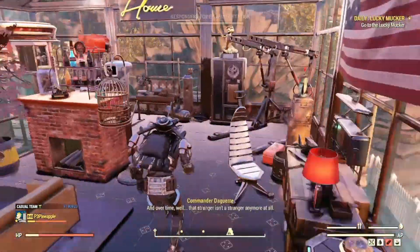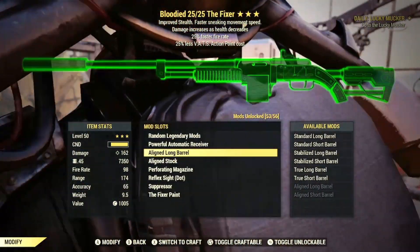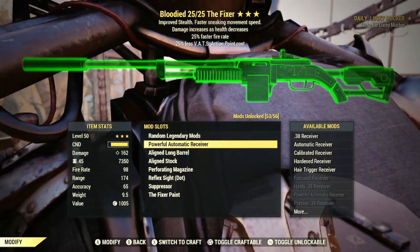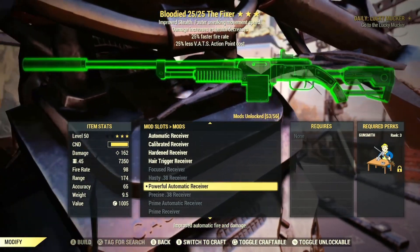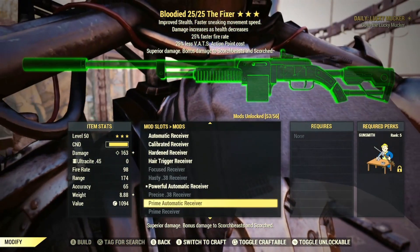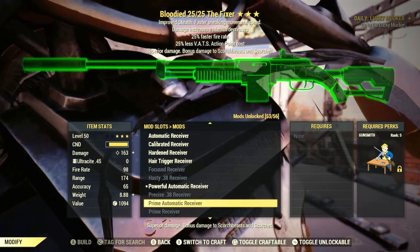Let's look at the modifications on this weapon. I've got the Powerful Automatic Receiver, Aligned Long Barrel, Aligned Stock, Perforating Magazine, a Reflex Sight, and the Suppressor. A lot of people like to switch between the Powerful Automatic Receiver and the Prime Automatic Receiver. The Prime requires Ultracite .45, and to craft that you need Cobalt Flux.